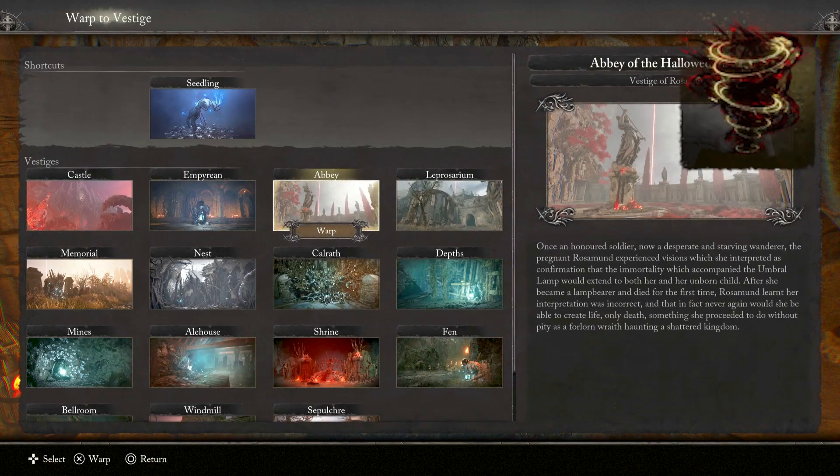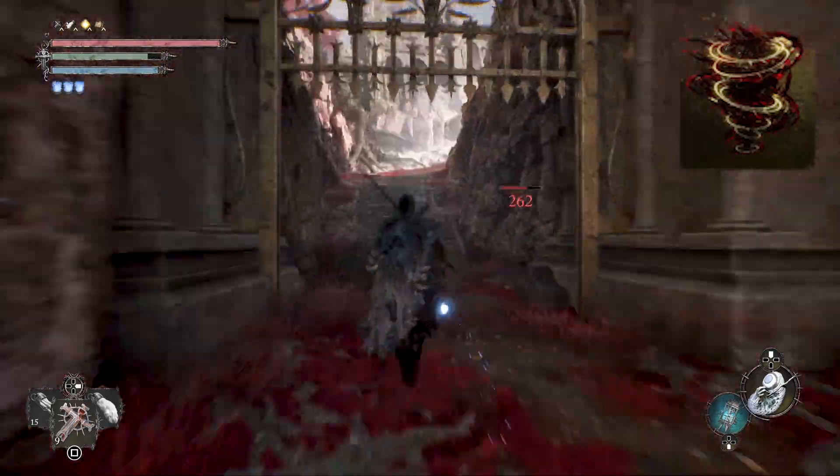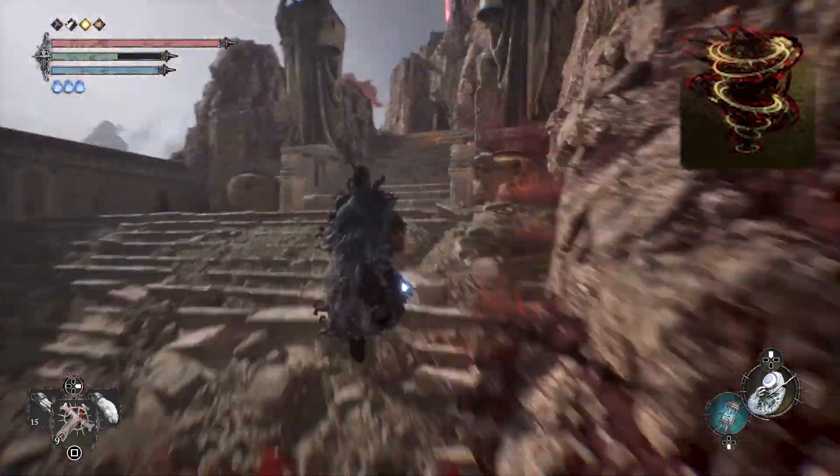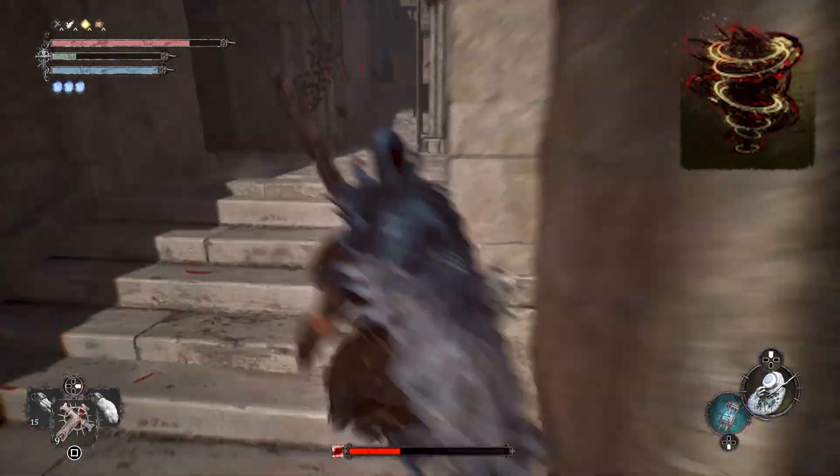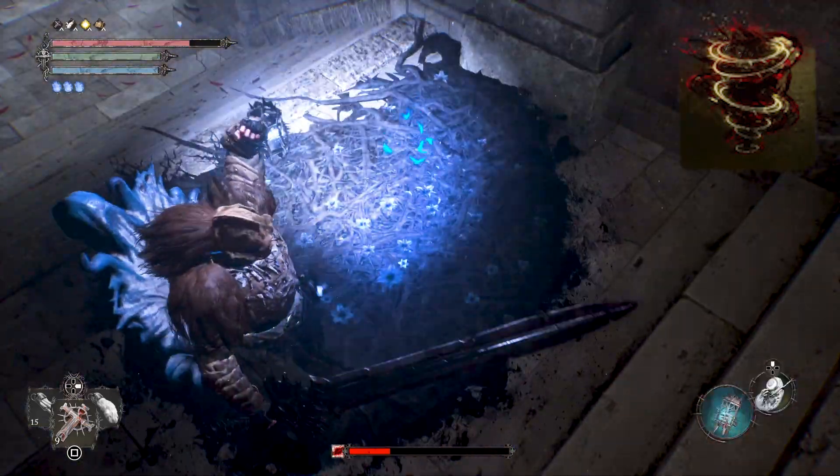Teleport to the Abbey Vestige, follow the road upwards passing a couple of Archer enemies with a Scorched Sister, and then when you see the first Spike Head enemy, turn left and use that Flower Bed.